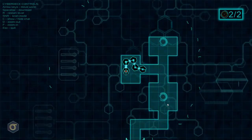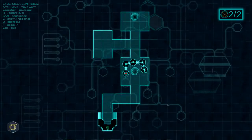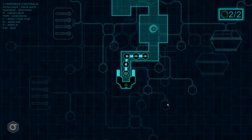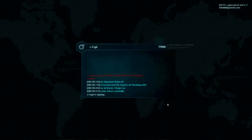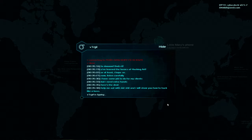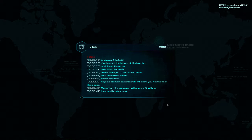That'll work better. I think I understand. You've learned the basics of the hacking art — or at least I hope so. That's not really hacking, it's just a puzzle — which is hacking, I guess. Now listen carefully, I have a job to do for my clients but I need extra hands. Help me out with that and I'll show you how to hack like a boss. Moreover, if you do good, I will share Descent with you. It's a deal breaker, man.